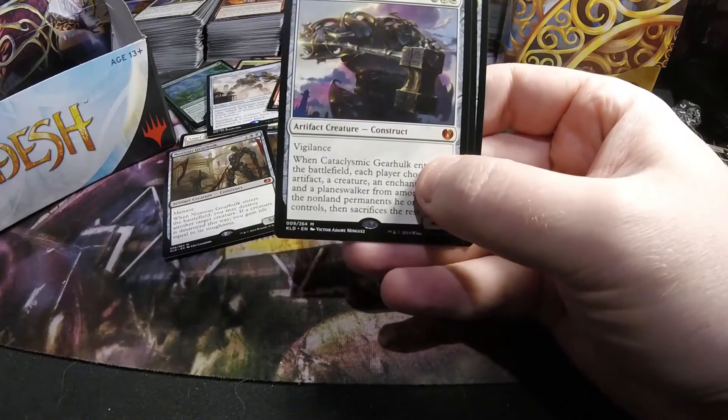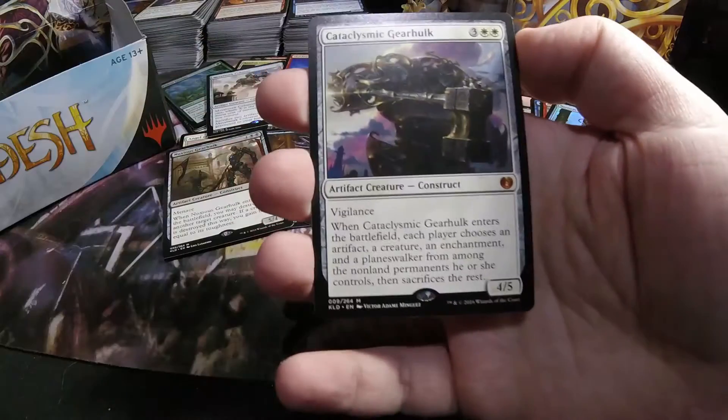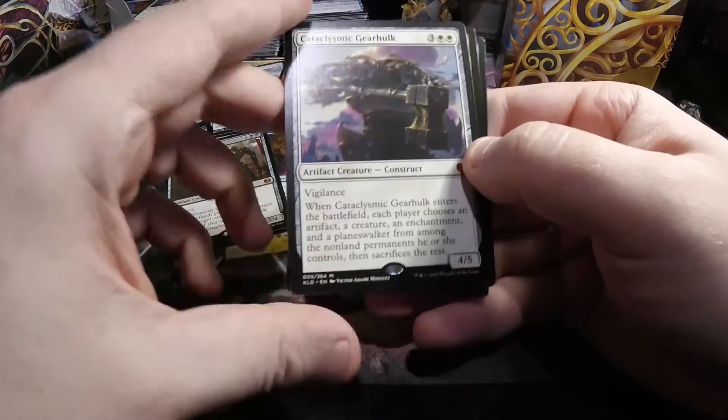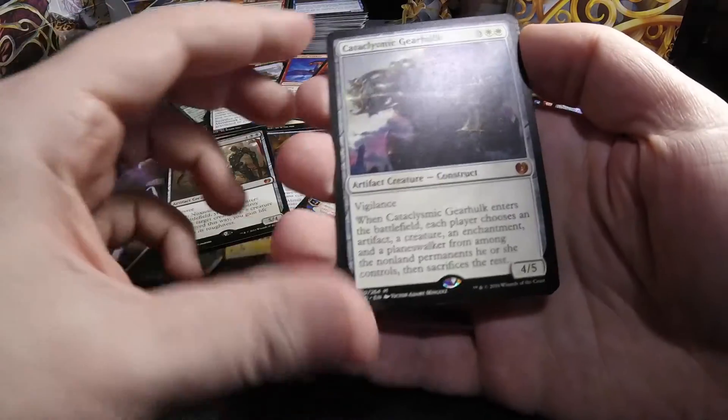Oh, and another mythic — that's sweet, five so far! A Cataclysmic Gearhulk — three and two white, four-five with vigilance, artifact creature construct. Makes each player choose an artifact, creature, enchantment, and planeswalker, and sacrifice the rest.